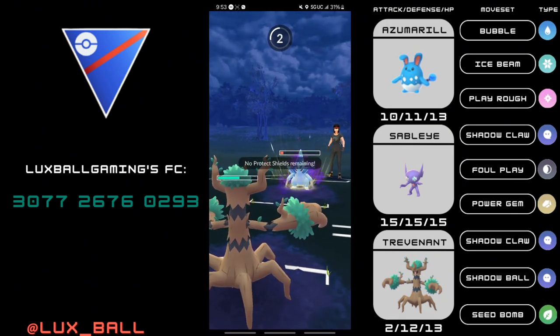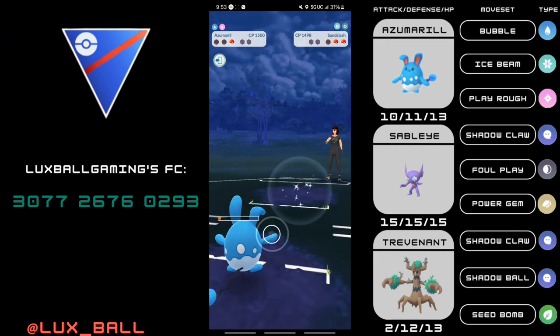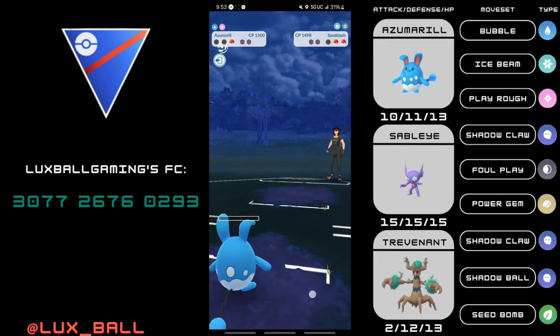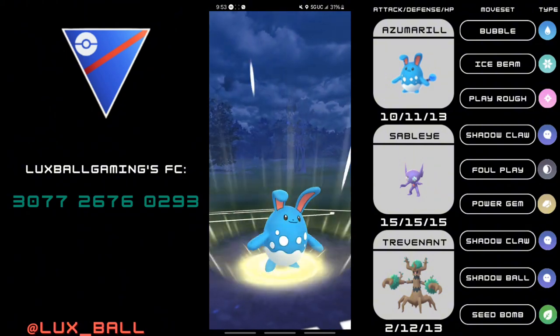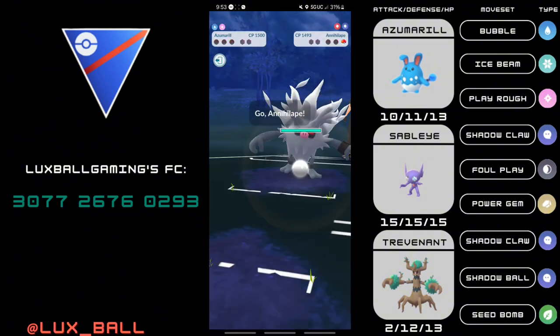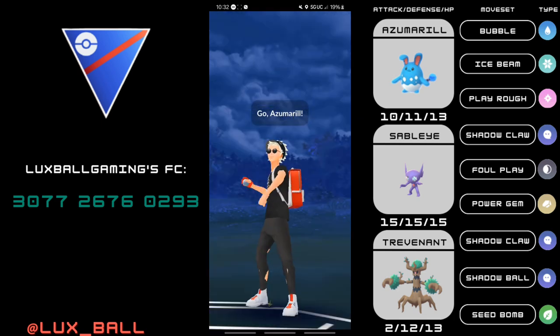I'm just going to try to see their third. Ice Punch easily takes us out. I get the Bubble farm-down versus the Shadow Alolan Sandslash, they come in with their Azumarill, and I throw the Play Rough. Now we can see their third Pokemon. I kind of regret seeing it knowing it's Annihilape, as we kind of just got wrecked by Sandslash and the Azumarill.